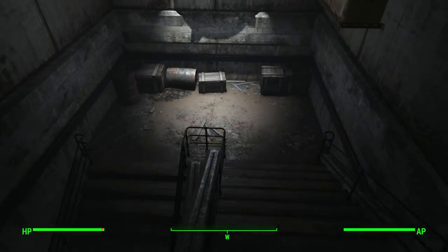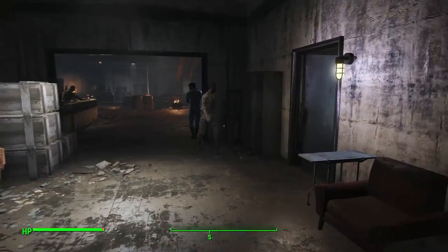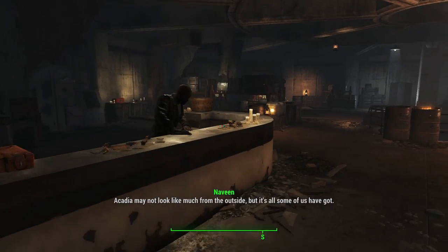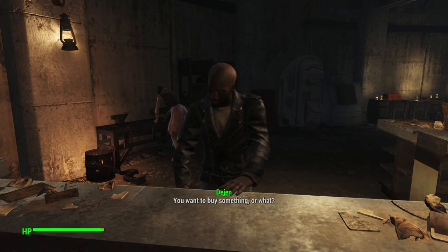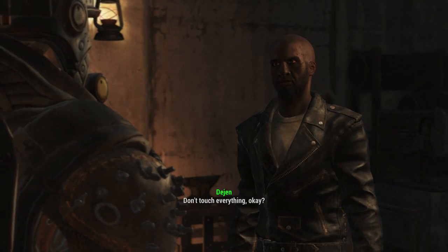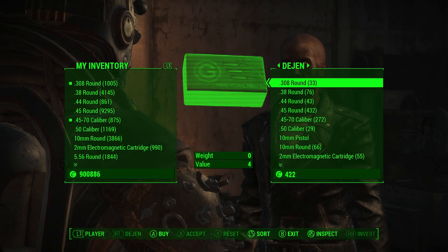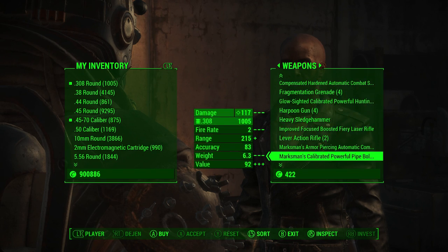Once you've talked to Dima to progress the DLC quest, you're going to want to come down and look for the NPC named Dijen. Usually he's going to be behind this counter, but he may be in a different spot. Go ahead and choose to barter with him — you may have to have a brief conversation with him first. Then go to the weapon section and scroll down until you see Sergeant Ash.